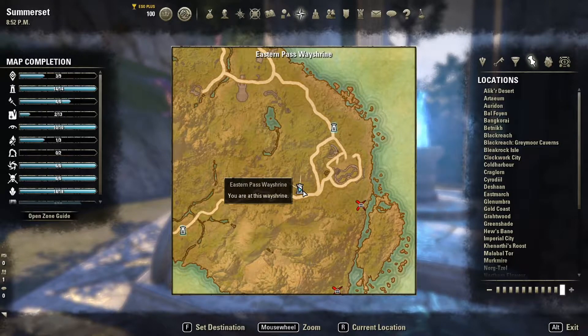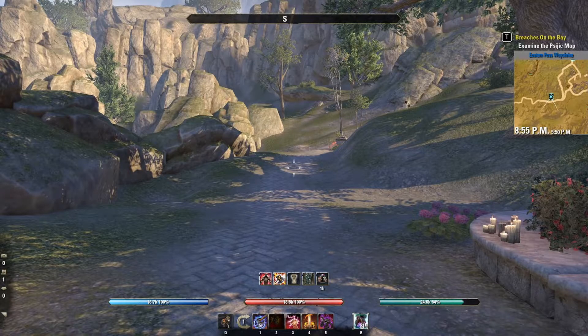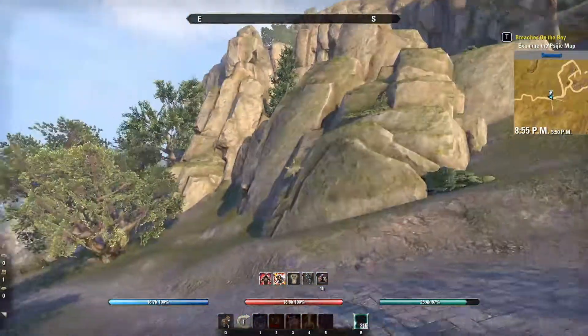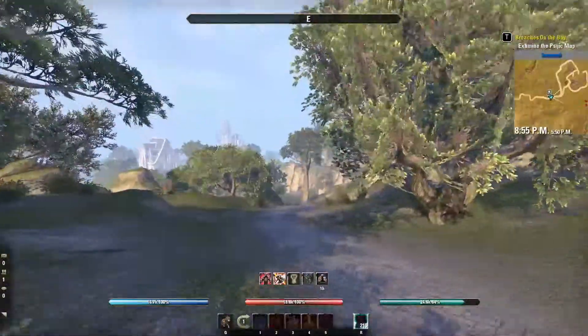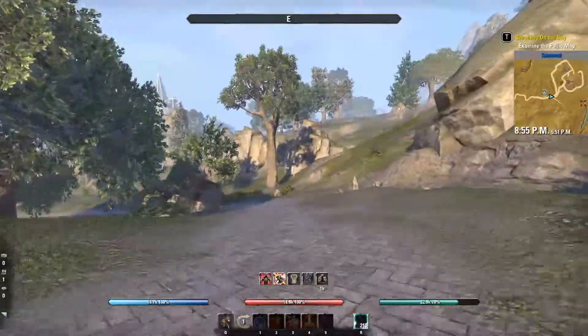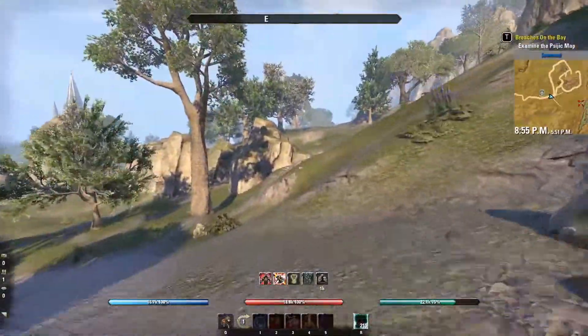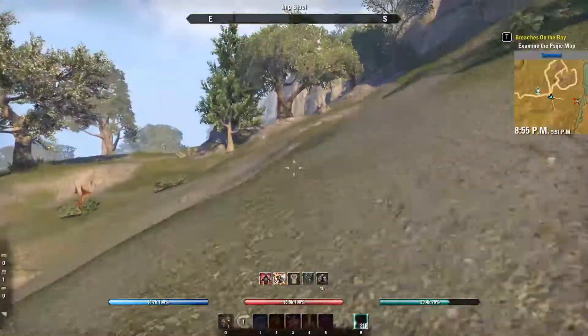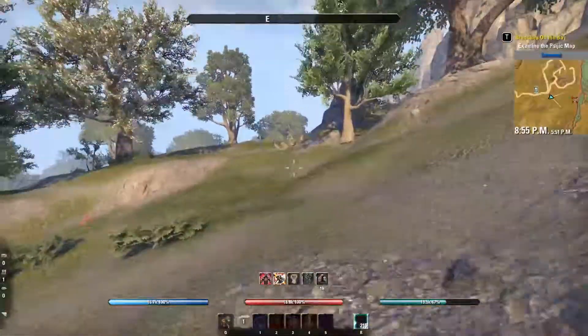For Somerset map number two, we're going to start at the Eastern Pass Wayshrine. From the Eastern Pass Wayshrine, we're going to head southeast, and on this one I'll show you why you can't always trust the picture on the map. They don't always line up exactly how they should, or at least how I think they were intended to. Once we get over there, I'll be able to show you that a little bit better.